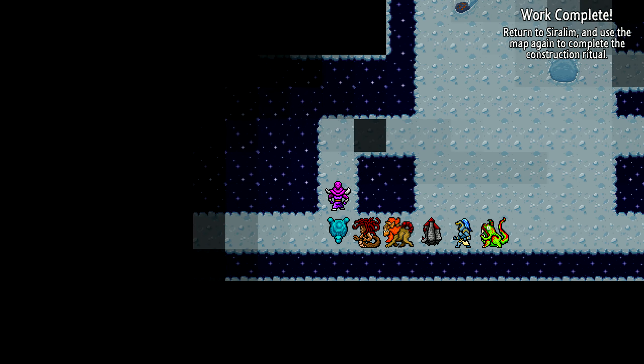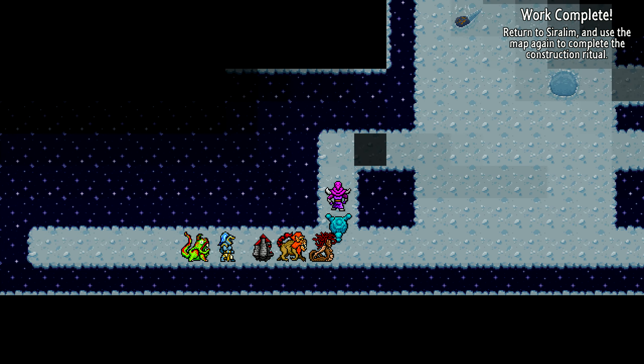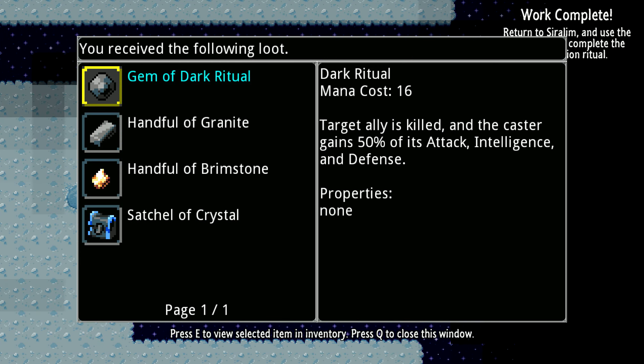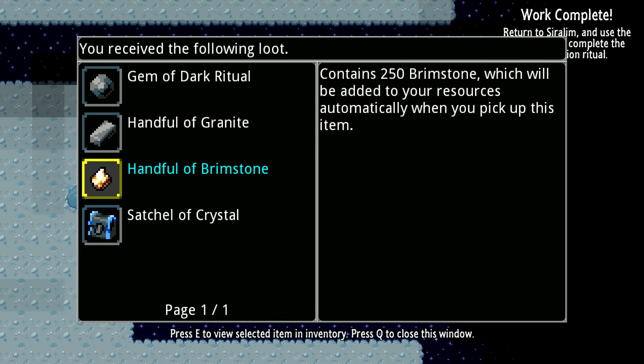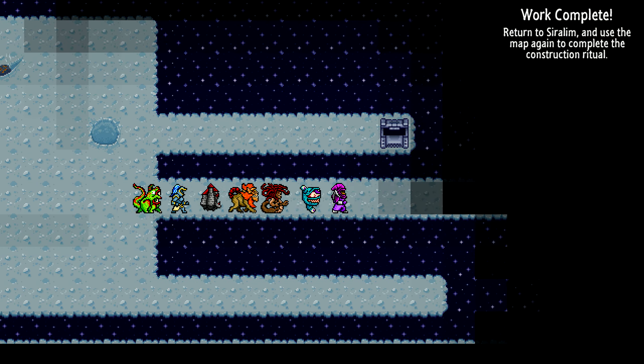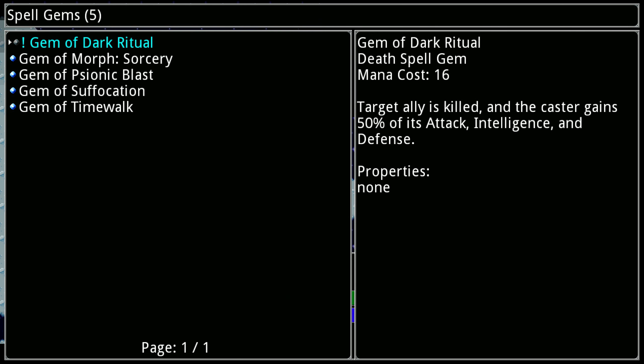I'll just kill everything here and then go back and see what we can build after the blacksmith is done. Let's see - General Dark Ritual: target ally is killed and the caster gains 50% of its attack, intelligence, and defense. Interesting - you just kill one of your guys but then you get really strong. There must be a good use for that, though of course it costs you a turn to cast. No extra properties, not to cast on hit or something.